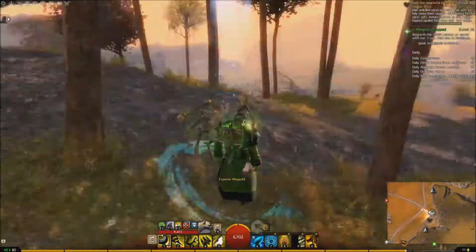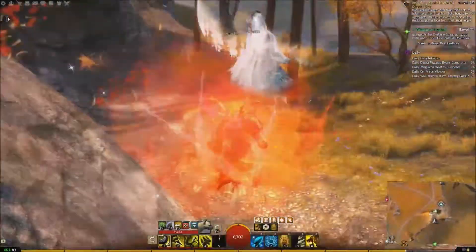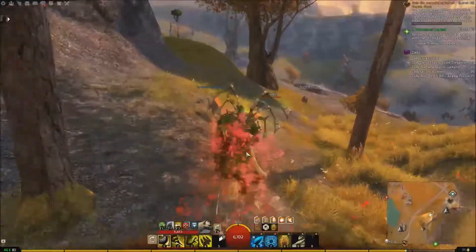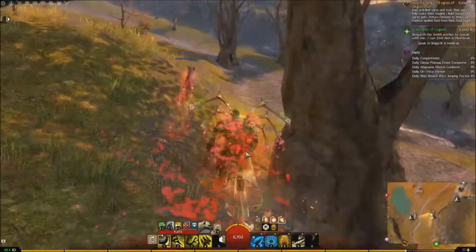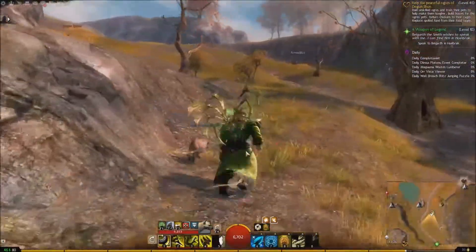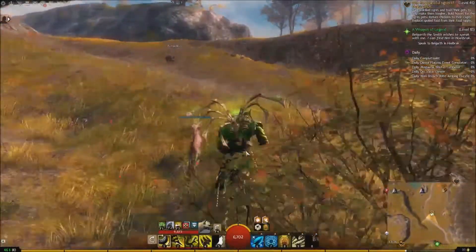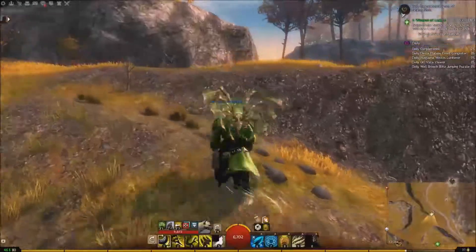There's only two locations to this guy, so it's not that bad. We're just going to run south. I should mention that I keep forgetting to tell people — I put the links to the waypoints and where everything is in the description below, so feel free to use them if that makes it easier, because I tag what I think is the easiest waypoint to run from each time. So we're just going to run up this hill.